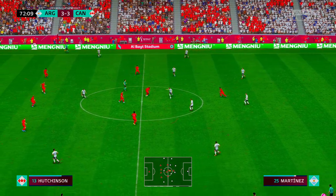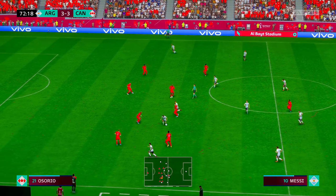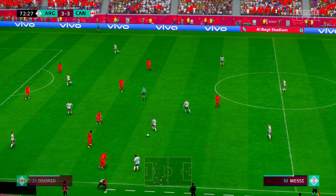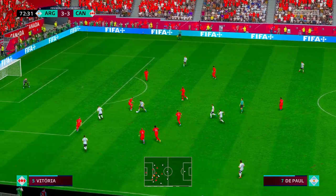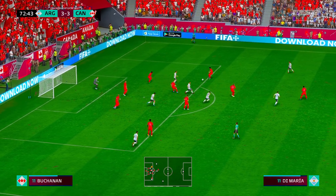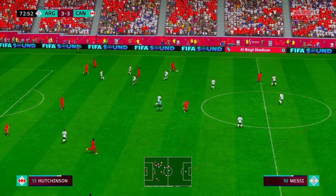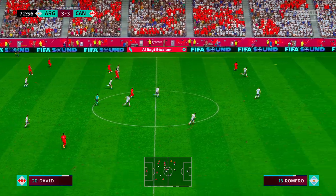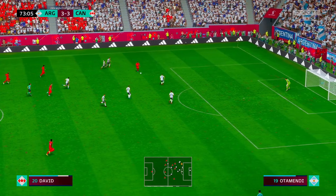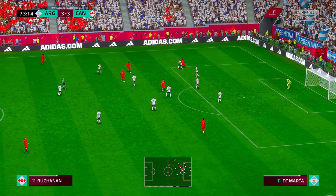Martinez, Marcos Acuna, Messi — good movement and in with a real chance. What a vital intervention. He needed to get there and did, but still the possibility. Buchanan — he could pick out a teammate. Giving it a try — able to get a body in the way.